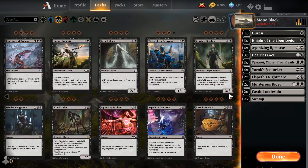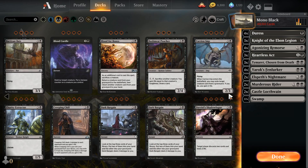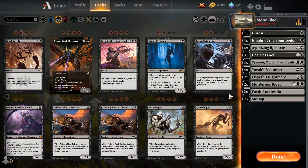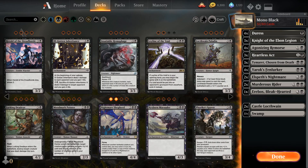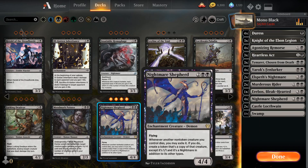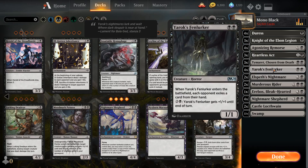My favorite removal spell is Ritual of Soot because it kills a lot of small cards. Let's also add one Erebos since we have a lot of black creatures playing mono black. We'll add four Nightmare Shepherds — the reason is that this makes all our creatures come back when they die; we exile them and make a token, so creatures with enter-the-battlefield abilities like Fen Lurker are very useful.